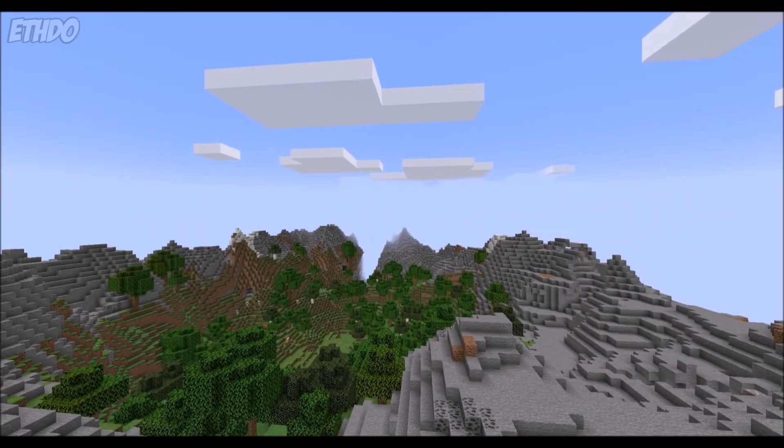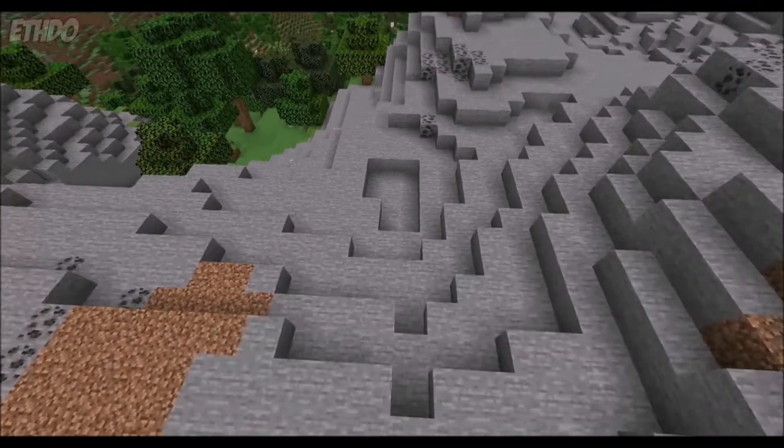Now that you're geared up, where are ancient cities found most often? While they can appear below any overworld biome, there are some that they appear under more often, namely the new mountain biomes, including meadows, grooves, snowy peaks, jagged peaks, and stony peaks. Annoyingly, this does mean you'll need to dig through more blocks to get down to the level you'll find the cities at, but it is still worth it for the increased spawn rate.